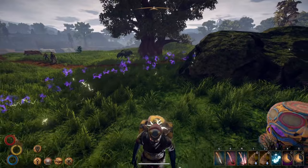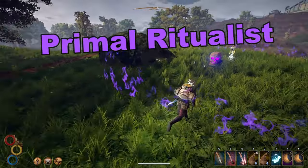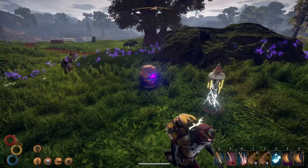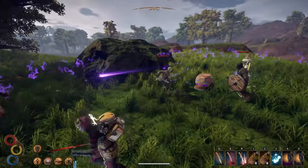What's going on guys? Today we are checking out the Primal Ritualist skill tree and seeing what the heck is up with totems. I think this might be the best skill tree in Outward, but only if you use it correctly.